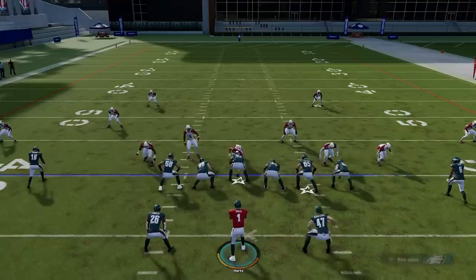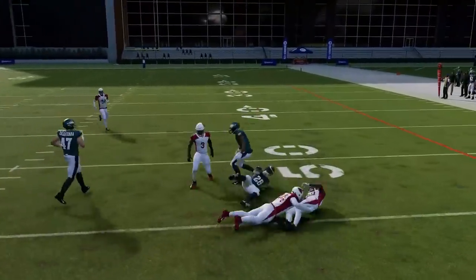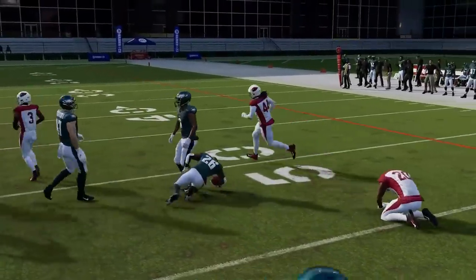Next up we've got the Halfback Power O — just a good outside run, best against spread defenses, cover three, cover four, and man coverages.